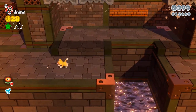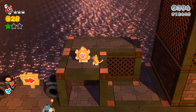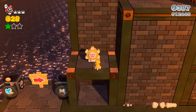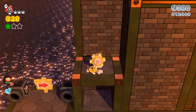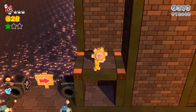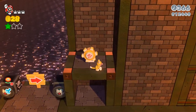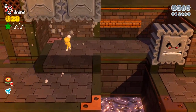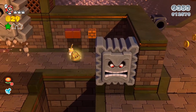You might think you want to go this way, but actually what you want to do is with the cat suit, climb up here and hit this pause switch — you actually need the cat suit to gain access to this part up here. You actually need the cat suit to turn this wheel right here. If you don't have the cat suit because you didn't get it out of that first question block, you can always go back and get it, and if you got hurt and lost it, there is another bell right here.